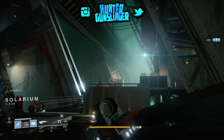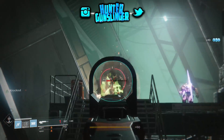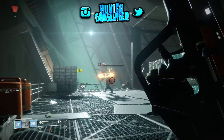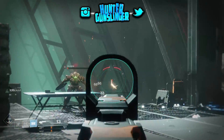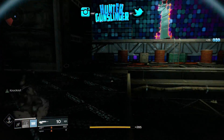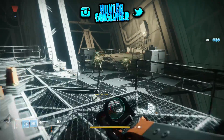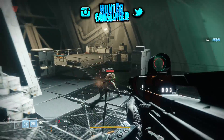You have to kill like 40 acolytes to complete this activity. So I went on Titan to the area where you start the Syvanian Song. There's a lot of acolytes in that little scientific kind of facility, if you put it that way. It's kind of completely different than the outside of Titan. You got to kill at least 40 acolytes to complete this activity.